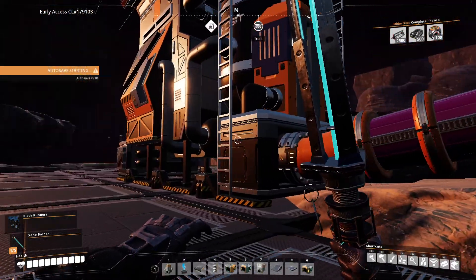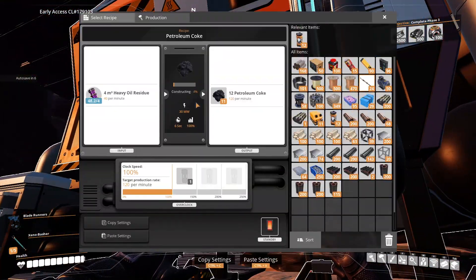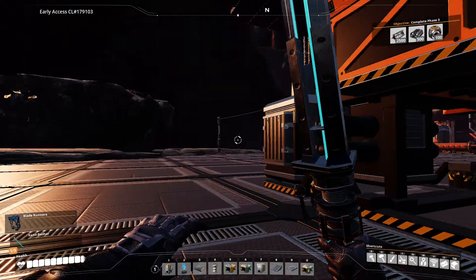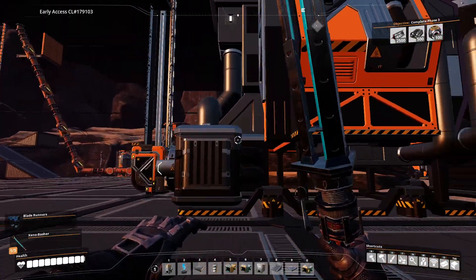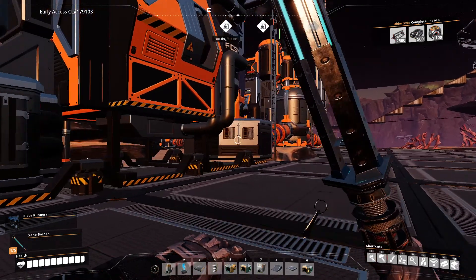What you do with the extra is add another refinery and turn it into petroleum coke. You can't really use this at the moment, so I have it going into storage containers and saving it for later — it might be very useful when you get into aluminum and stuff. You can put a smart splitter on your storage containers and have it go into an awesome sink to get a whole bunch of tickets for later on. That's how you can deal with this.